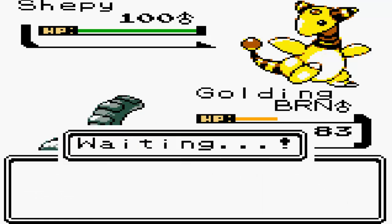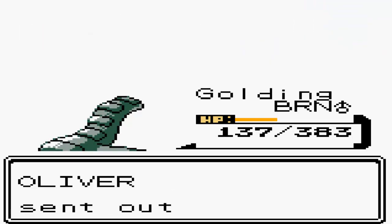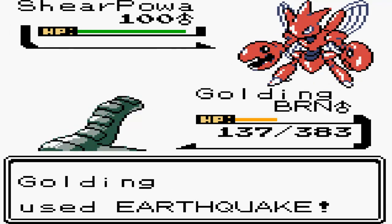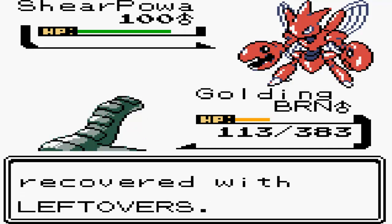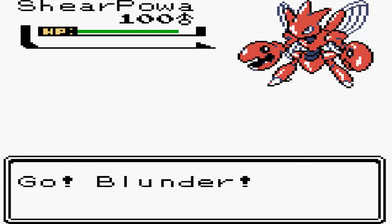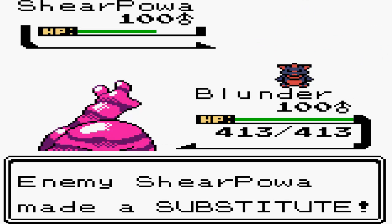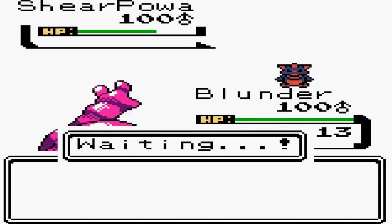I'm going to go for Earthquake when I Roar, and then Ampharos comes in - he's going to switch out and send out his Scizor. As you're going to see, the Scizor set is really not going to be a good one. Scizors are usually really powerful but this one's not going to do a lot because I do have my Muk which can totally wall this thing. It's going to be a Substitute-Swords Dance set.